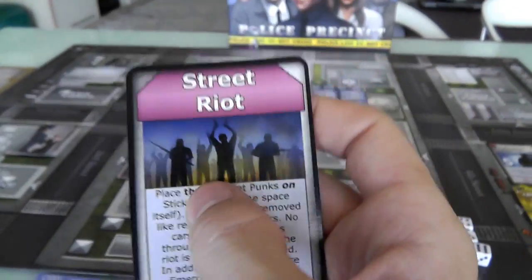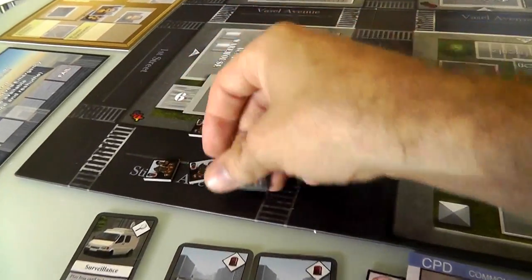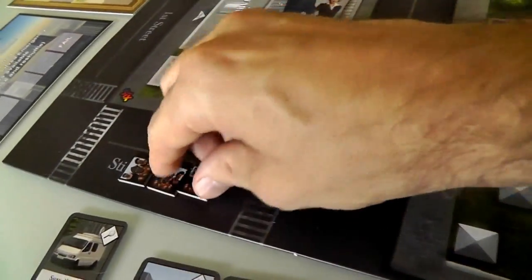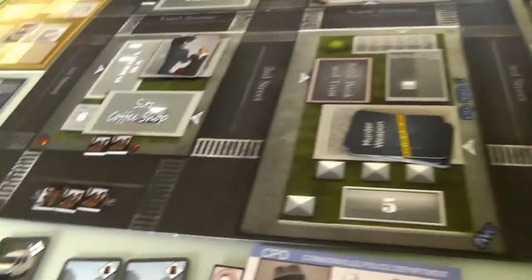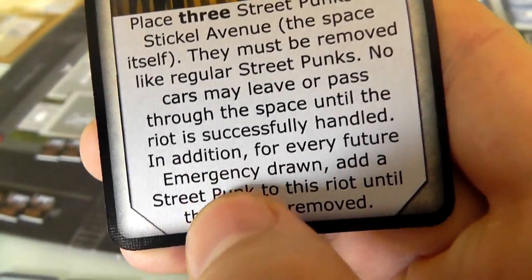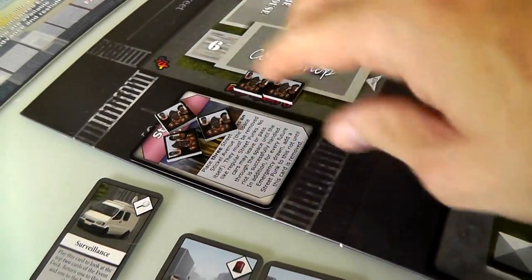Now I draw an event card: Street Riots. This is a purple card - place three punks on Sticknell Avenue. They must be removed like regular street punks, and no cars may leave or pass through this space until the riot is successfully handled. In addition, for every future emergency drawn, add a street punk to this riot until the card is removed. So I put this riot marker here as a reminder - the longer we leave it, the worse it will get.